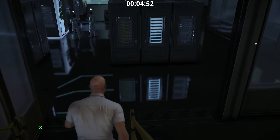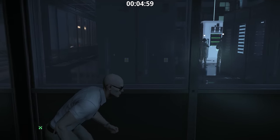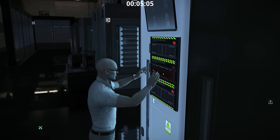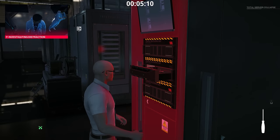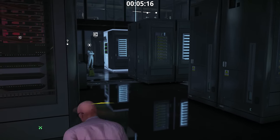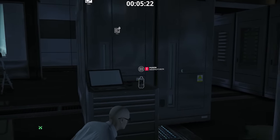Here you have to be careful not to be noticed by the guard on the right. Now we break the first module. One of the employees will come to investigate. Lay down and wait until you are well noticed by the woman — she will come here as well. Now you will have time to destroy the second module.